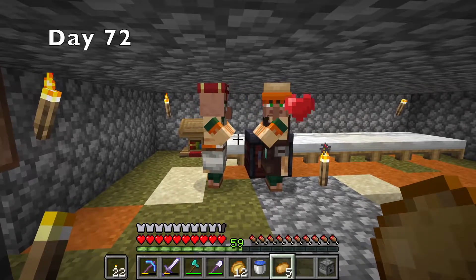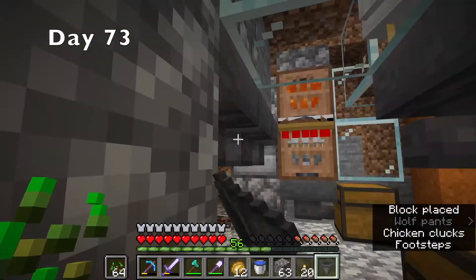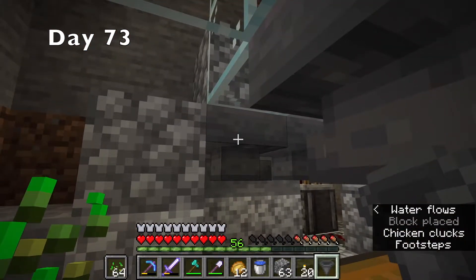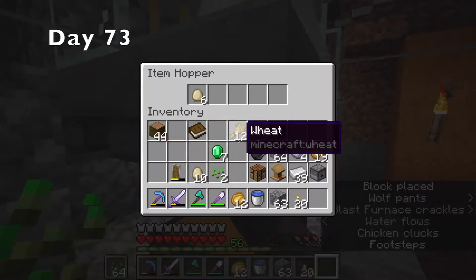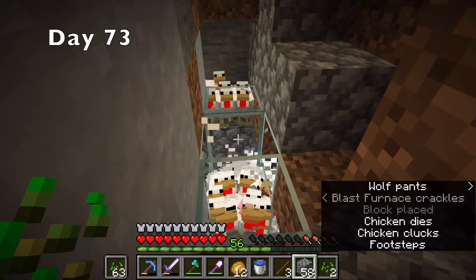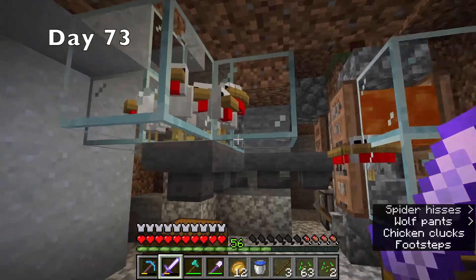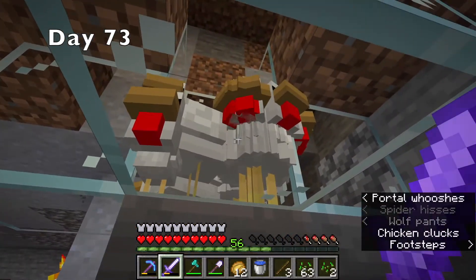Day 72, I finally got my villagers to breed! And by day 73, I had twins. Then I connected my chicken farm to my egg farm to theoretically make it more efficient. But I ended up breaking it, and all of my chickens got out. I let them all into my egg farm by mistake and they started entity cramming. But I ended up fixing it in the end, so now it kind of works.